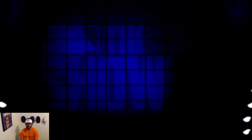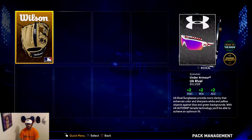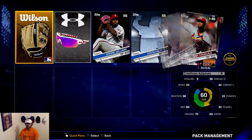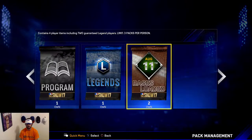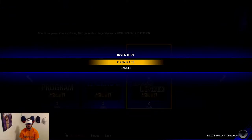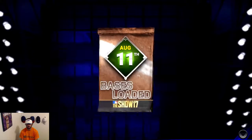We've gotten some diamond cleats, a gold glove, and a gold sleeve. Gold glove and diamond cleats — not all bad, not all bad. Couple of solid silvers in there too. We'll open one more of these — come on Barry Larkin, let's go!